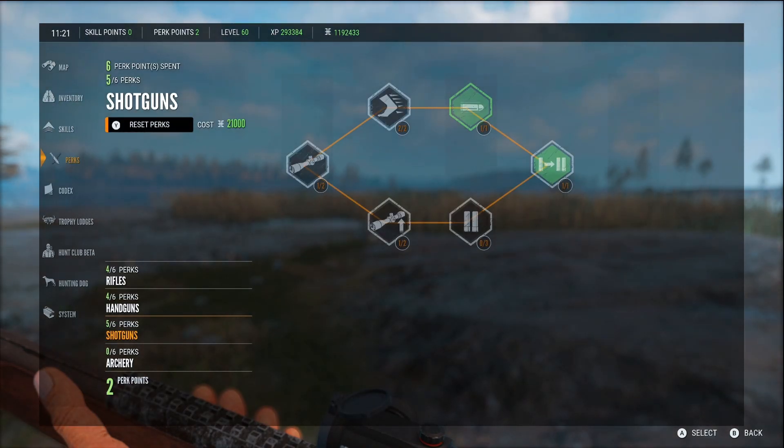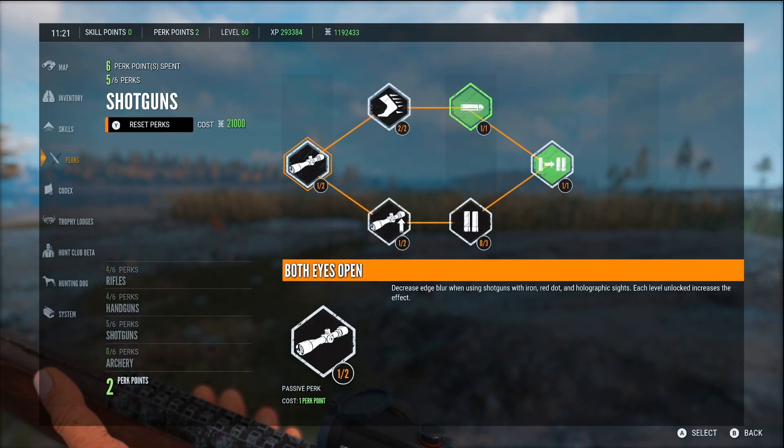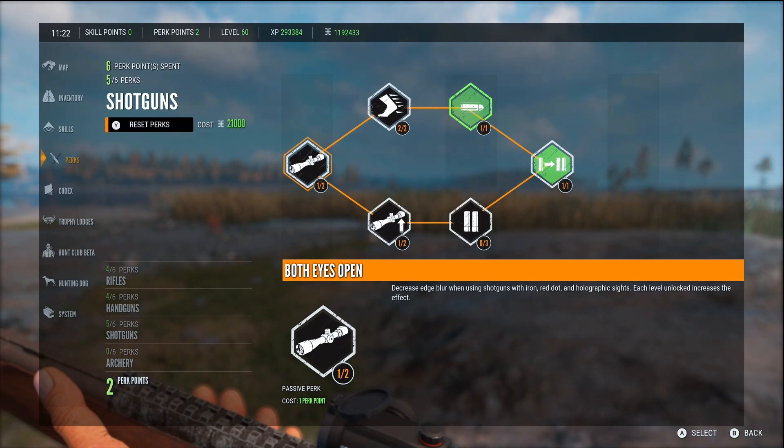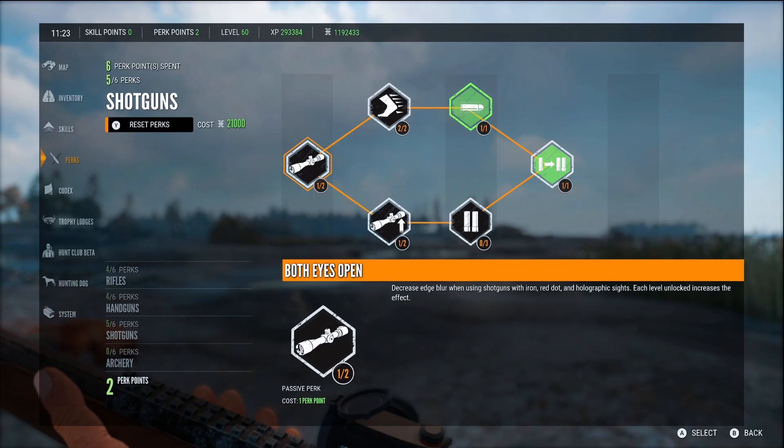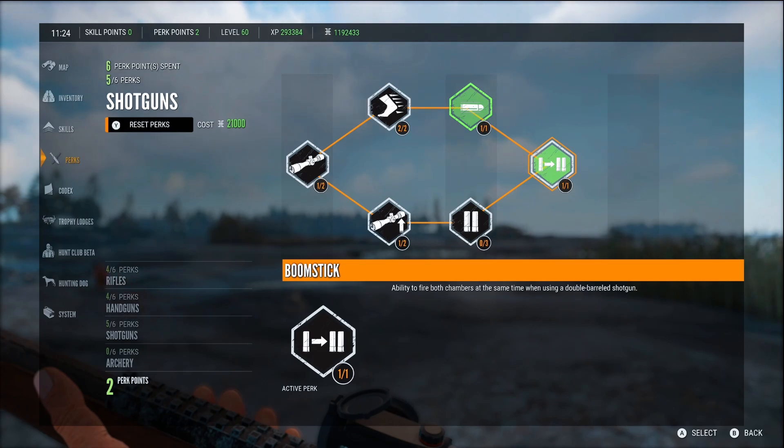I've made videos in the past about some perks, but I've never actually done the work to sit down and test some of these out to see what they actually do. Now I have. Some of these shotgun perks are completely worthless. Some of them might actually be some of the best perks in the game. Science confirms that tracer shot and boomstick are terrible perks — do not buy these unless you get super curious like myself.